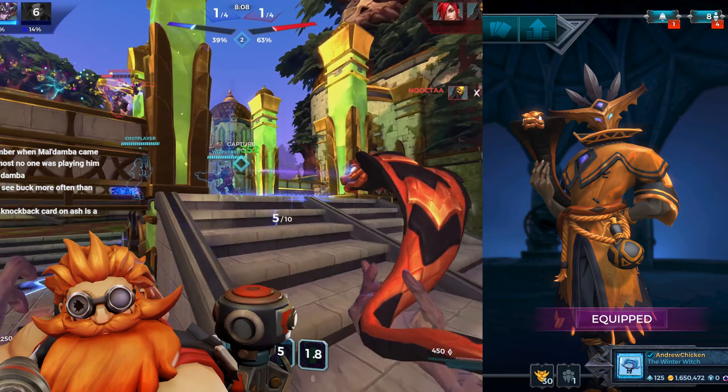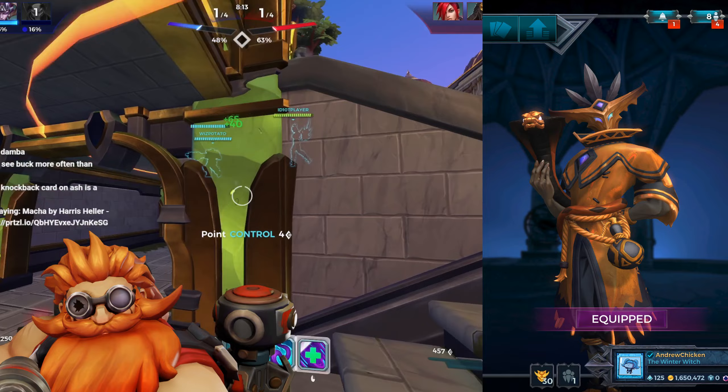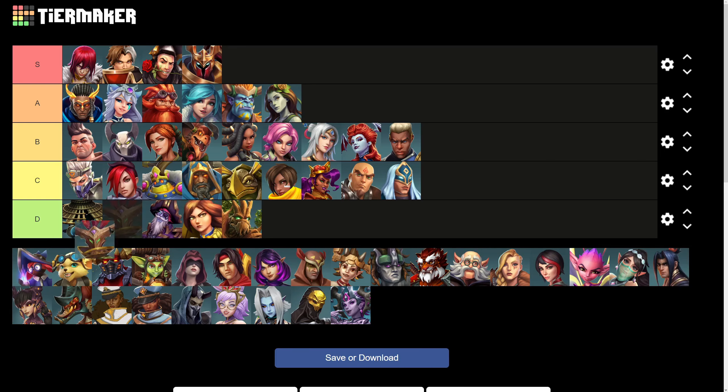Like Maeve, Mal'Damba could benefit from an inversion of his color placement. He's got the raincoat syndrome in full force, although his snake looks really nice. He places right next to Maeve in the B tier.